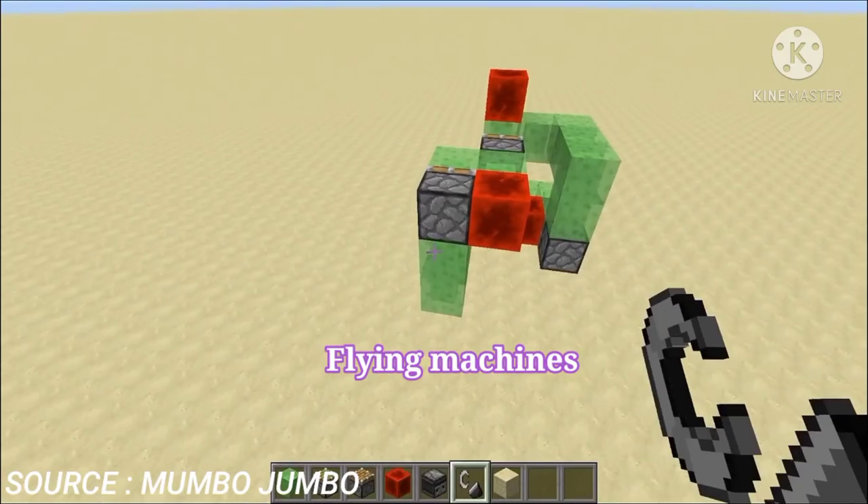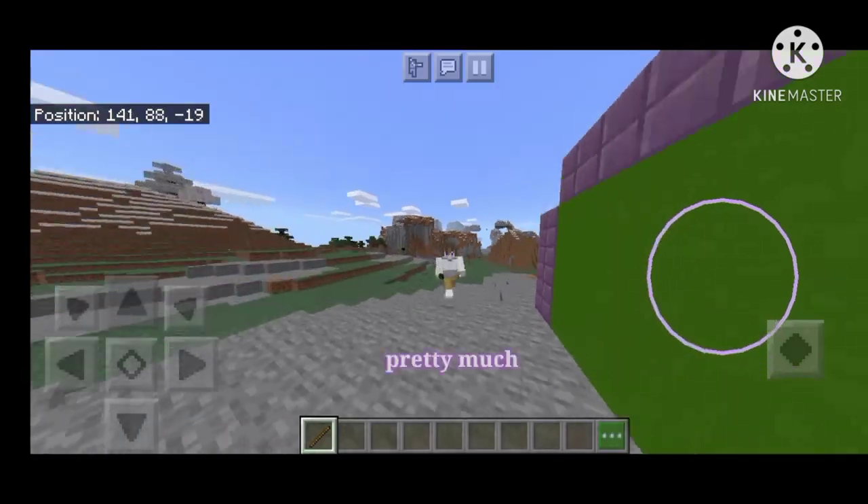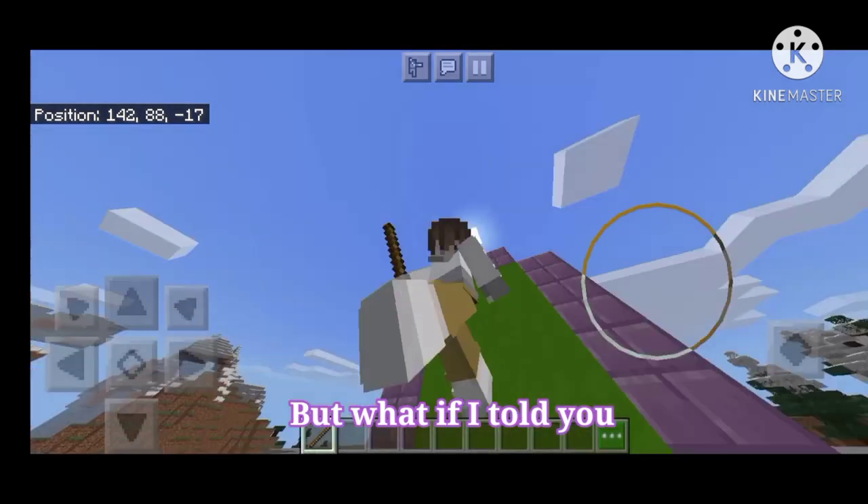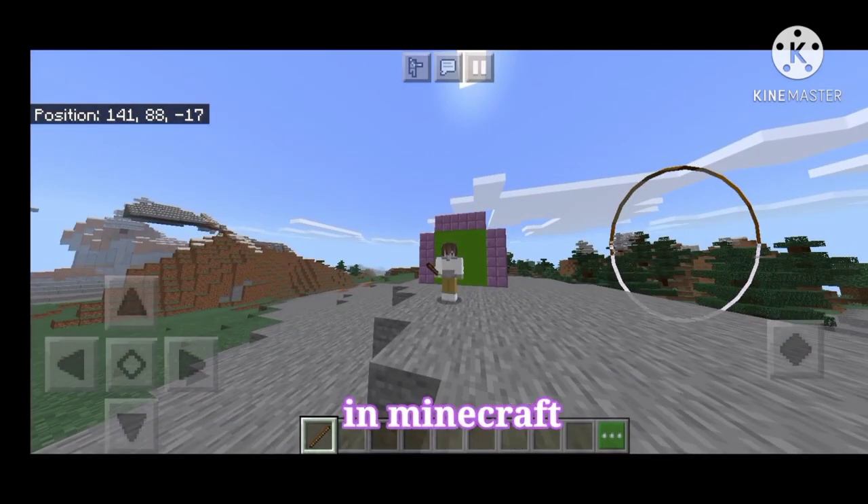Now I know flying machines have been invented in Minecraft, and you could pretty much fly with an elytra and rocket. But what if I told you I found another new method of flying in Minecraft?